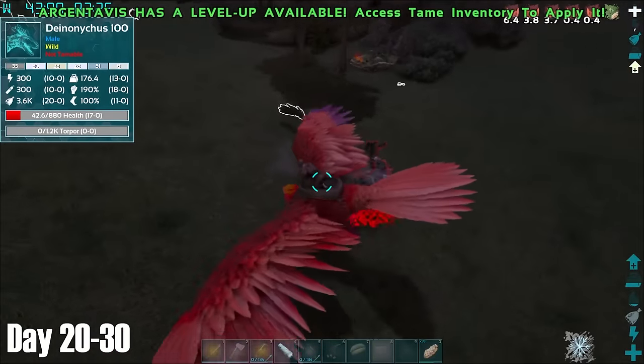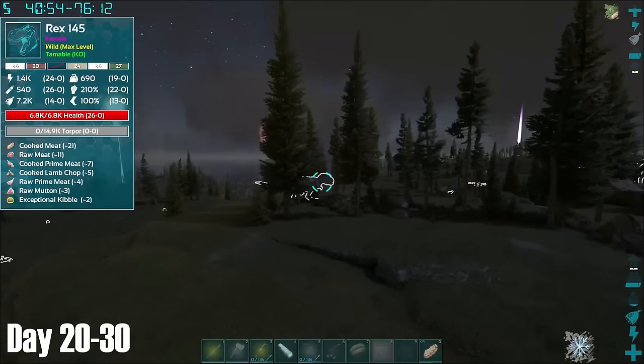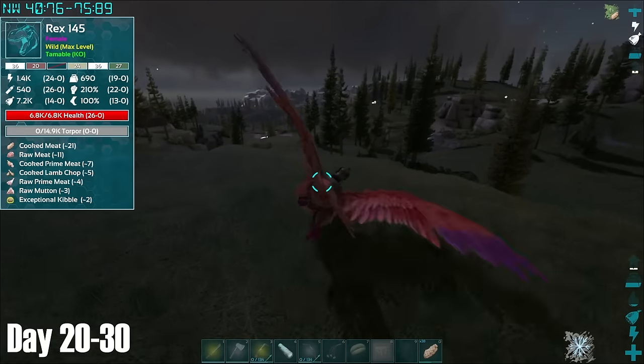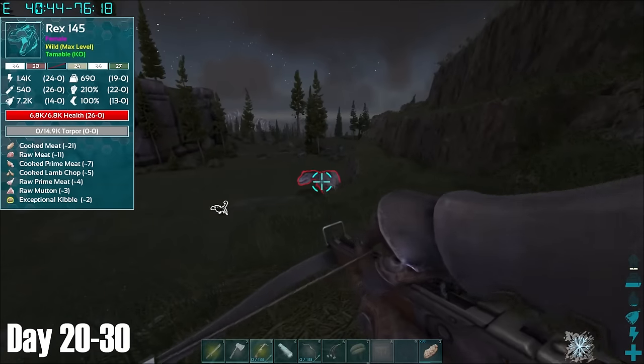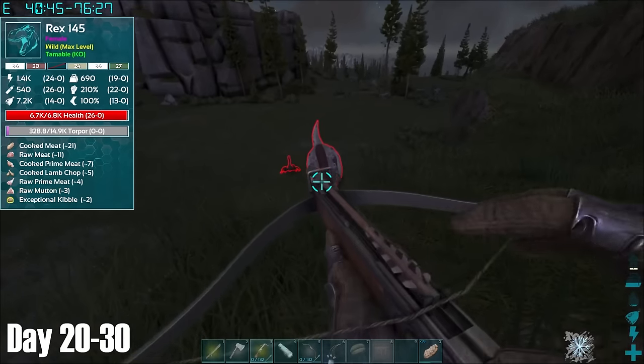That night, after brutally murdering its parents, I found a level 145 Deinonychus egg, before bumping into this level 145 Rex right nearby. One of my main aims on Fjordor for this 100-day series was to do as many of the bosses as I could manage in 100 days, and for that I would certainly need some Rexes. This level 145 had 26 points in HP which isn't too bad, so I set about taming it.